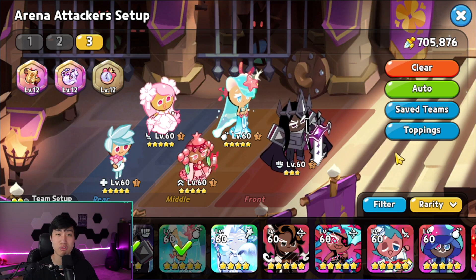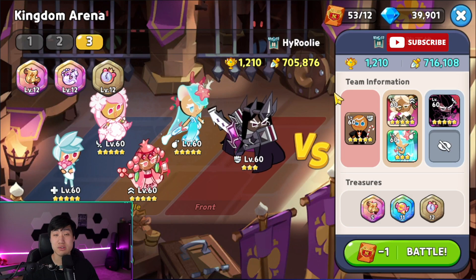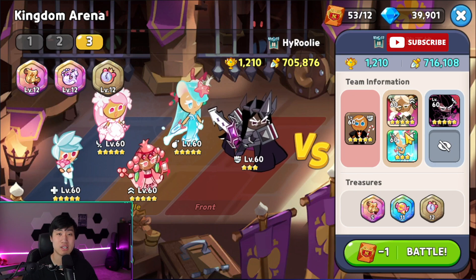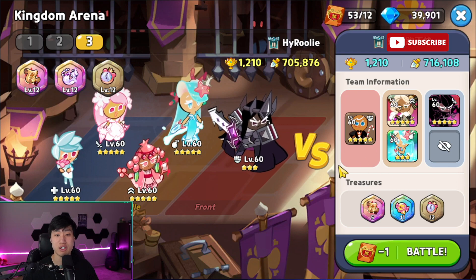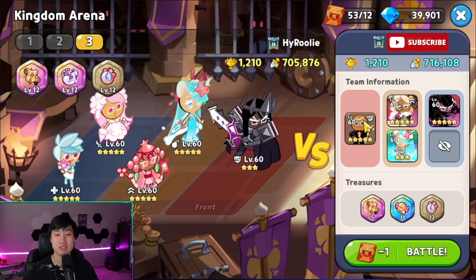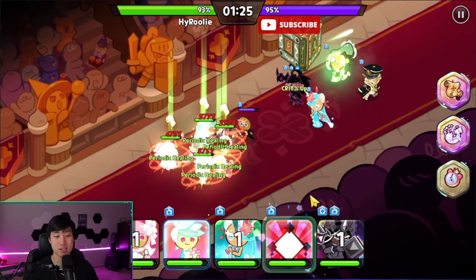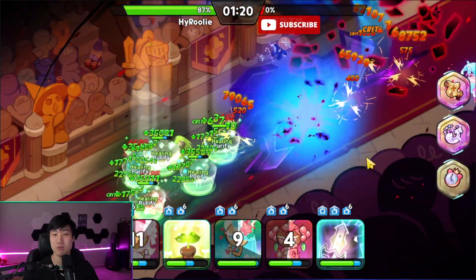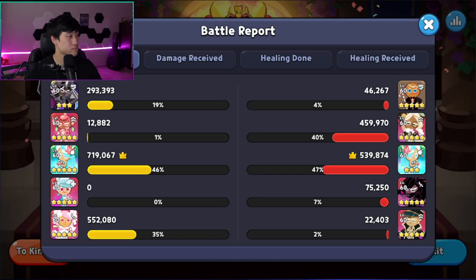I'm still in Crystal 2 since the arena has reset, and I'll be using whatever team that pops up. Here we go — first one is a very unique team, Ginger, Brave, and Almond. This team is supposed to be kind of like a one-shot team but not quite, and as you can see — easy sweep.